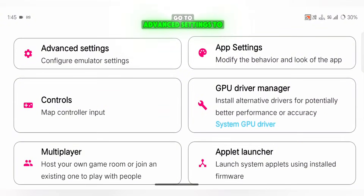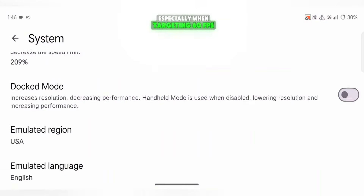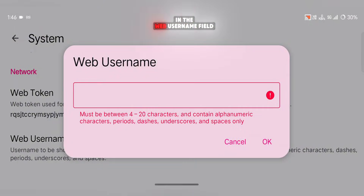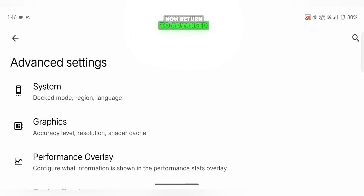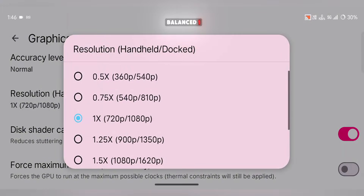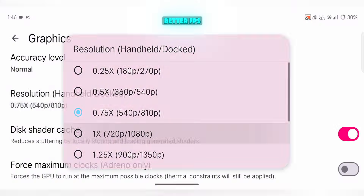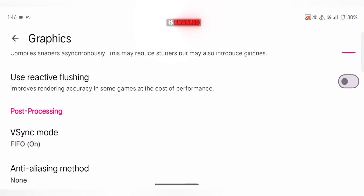Now let's optimize the settings. Go to Advanced Settings, then System Settings. Set Limit Speed to 200% for better performance, especially when targeting 60 FPS. Scroll down to Web Token and generate a code, then type any username in the Web Username field. This is required for online functions but doesn't affect gameplay. Now return to Advanced Settings and open Graphics Settings. Set the Accuracy Level to Normal, then set Resolution to Balanced 1x. If you're on a low-end device, you can reduce it to 0.75x for better FPS. Avoid turning on Force Maximum Clocks — it creates heavy heating without any meaningful improvement. Make sure Asynchronous Shaders is enabled, and change V-Sync Mode to Immediate, which is basically off.